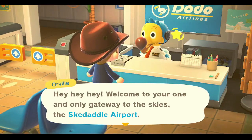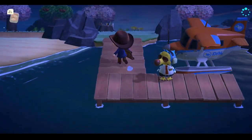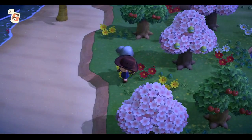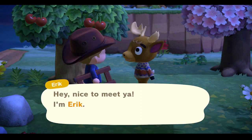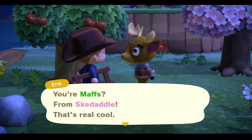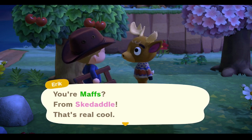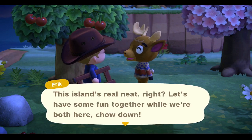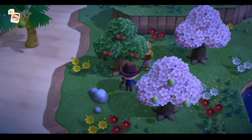On to the next. Dang, we keep getting not tarantula island. Oh — Eric! We could possibly get him for our island. Do we have his amiibo, though? Let's see — checking my amiibo book here. We need to think about this one while we're gathering resources.